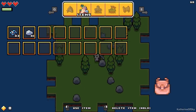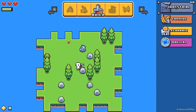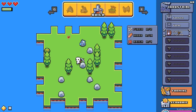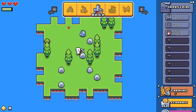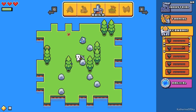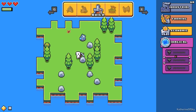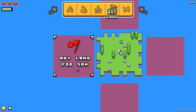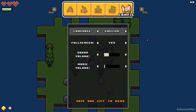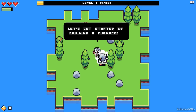Next we have the items, then the build menu — this is totally changed from before. We have industrial buildings: furnaces, forges, sewing station, which is kind of cool. Farming has got bridges and fish traps there. Economic gives us the market and the vault appearing first, and magical stuff I haven't explored yet. Next we have buying land and the config.